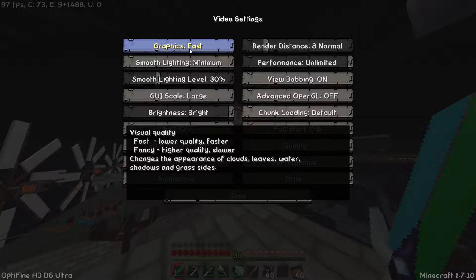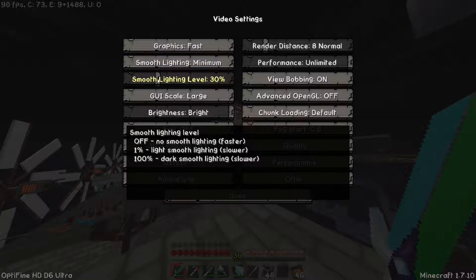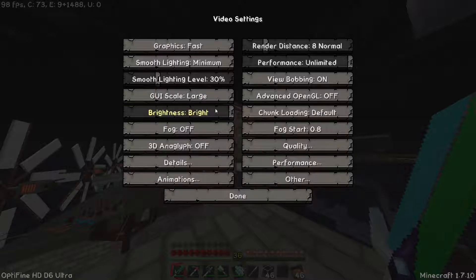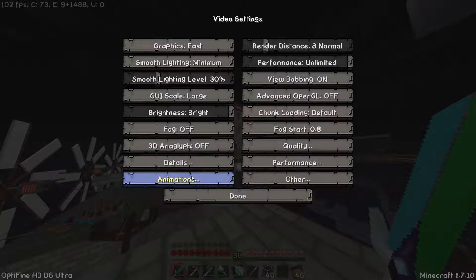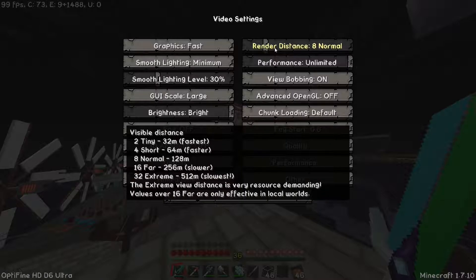That you can see here: Graphics Fast, Smooth Lightning auf Minimum, Smooth Lightning Level auf 30%. Die GUI-Skala ist eigentlich egal, da verändert sich die Schriftgröße. Brightness auf Bright, damit ich auch nachts was sehe. Die Fog auf Off, das 3D habe ich auf Aus, denn das nützt bei mir nichts. Dann Details habe ich eigentlich alles so gelassen, wie es hier ist, ganz normal. Animation auch so gelassen. Und die Render Distance zur Zeit auf 8, ich könnte die aber auch auf 2 runterschrauben.